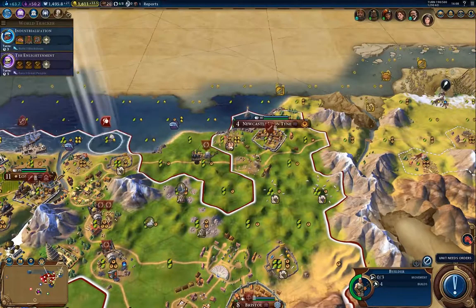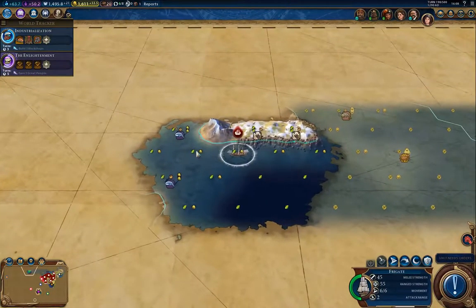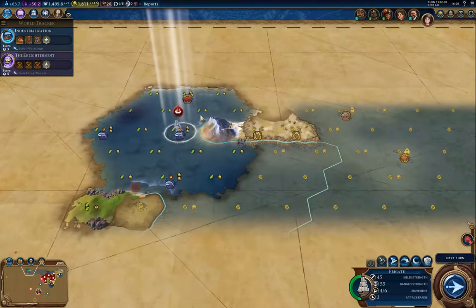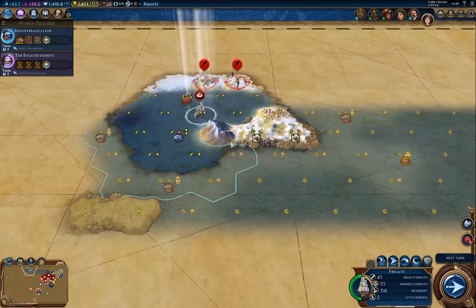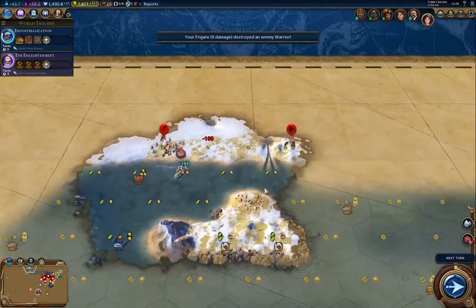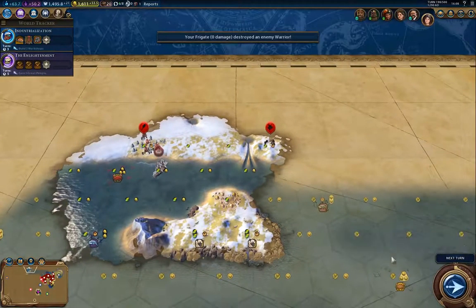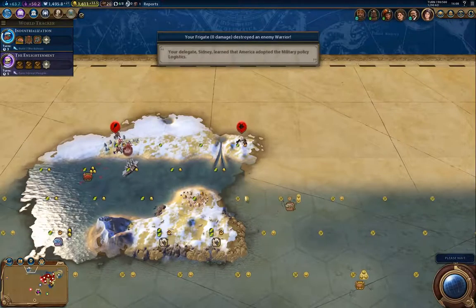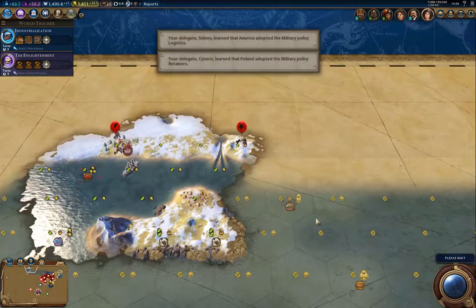I should actually improve those sheep — that should help. There's a barbarian there — there's the barbarians, they're up here. I'm going to knock those guys out, at least until I get the promotion on the frigate.